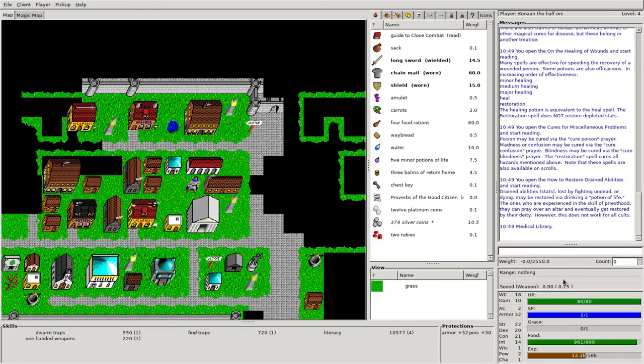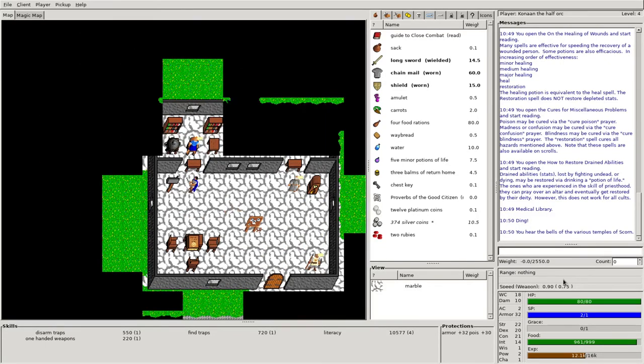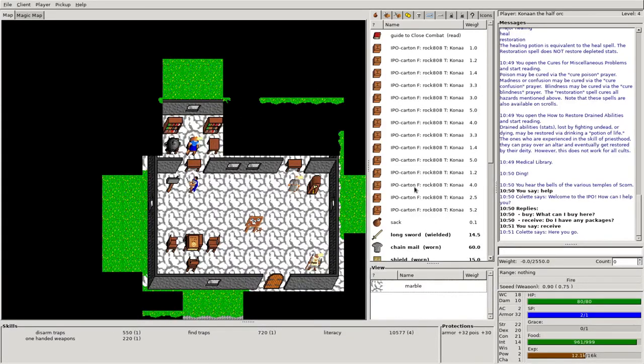We can also come down over to the post office. If you come up here to Colette and use the command 'say', you can just say 'help' — she'll tell you if you want to buy or receive packages. One thing we're doing on the Darlantis server is every hour that a character is playing, you will get a loot crate with some random gift. Sometimes those loot crates are pretty decent, other times not all that great. But if you're getting them every hour and staying online — even if you just camp out — you could still get some pretty good prizes. So I'm going to say 'receive' and look at all these loot crates I've got for just sitting in the game.